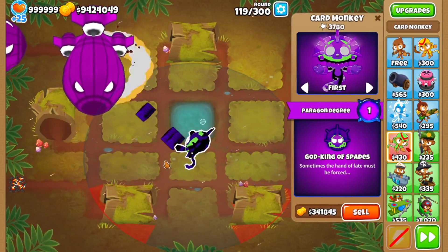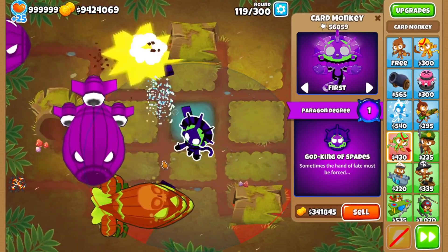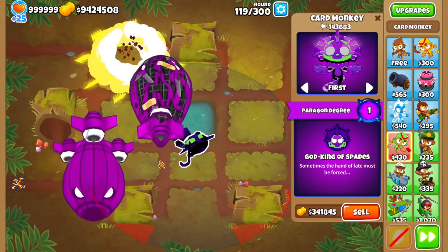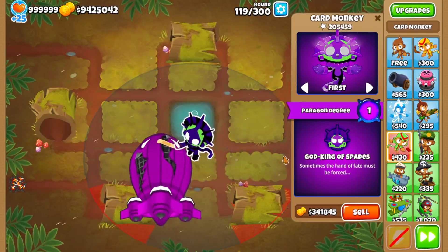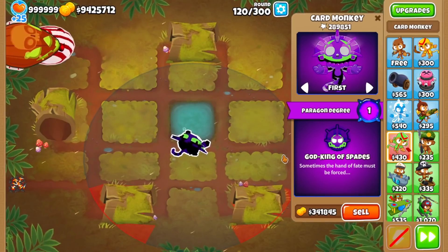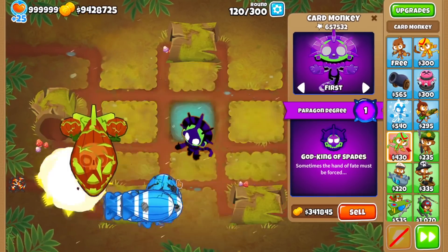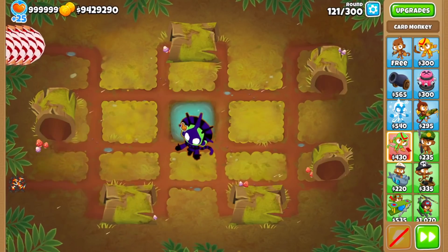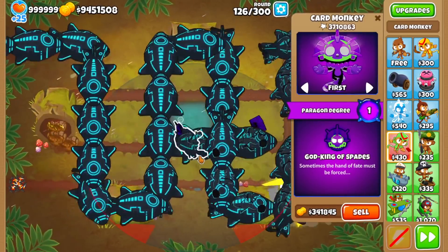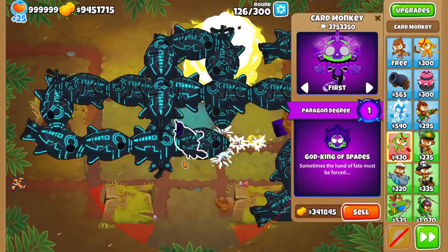Let's take a look at what this Card Monkey Paragon does and how it combines all three paths. First off, I can see explosions — that's the Bottom Path incorporation. It does pretty well against round 119. I think it's shooting five projectiles at once, and I assume all five have extra MOAB damage from the middle path. It was packing a pretty big punch up until DDTs. I really wish it could stun MOAB-class Bloons, though, because the Twisted Fate upgrade stuns Bloons but not MOABs.